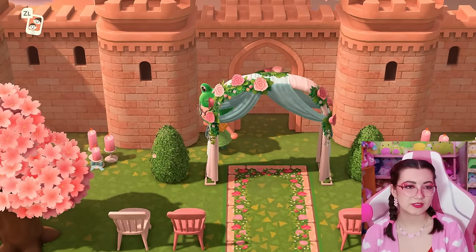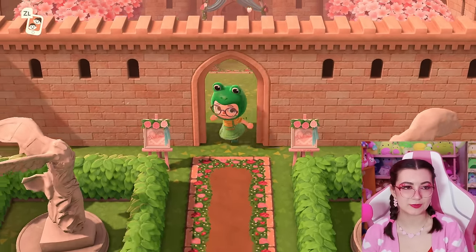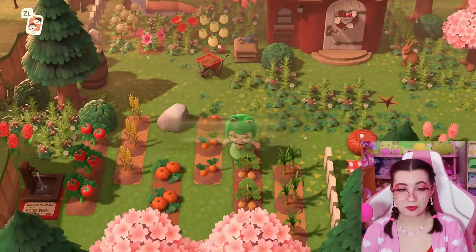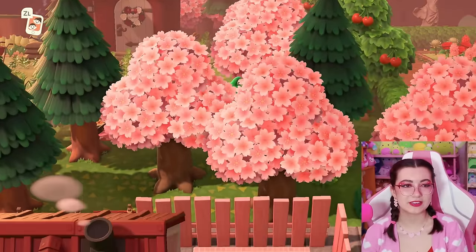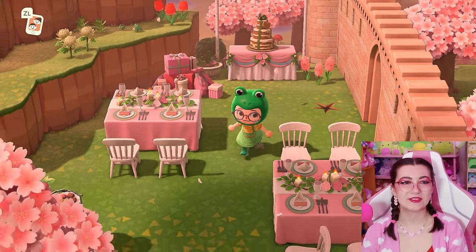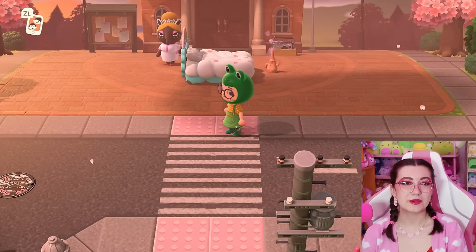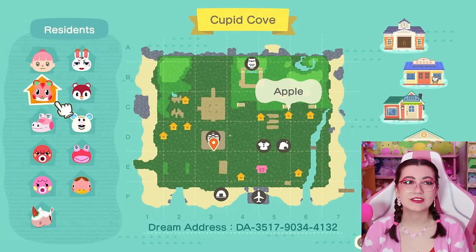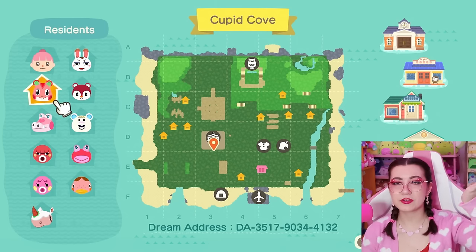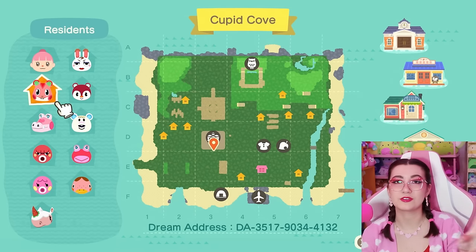I see more stuff to the left — I need to go there. Oh, we stumbled into somebody's house; I'm assuming this is Pecan's house, a nice overgrown vibe with little farms. I'm trying to get to the other wedding stuff — there's literally a doorway right here. We've got the little reception area, so cute. Oh, they've got sushi — a great choice! I think I saw the majority of this island. I loved seeing a city-core take on Valentine's Day — this was so pretty and had so many great areas. This was Cupid Cove — I love it so much. This is by Luxie Games on Twitch, so go check her out. We'll link all her stuff down below including the dream address.